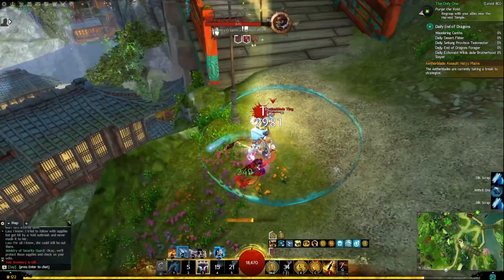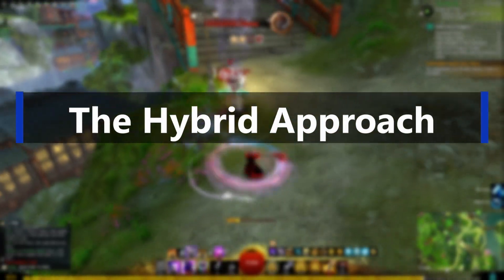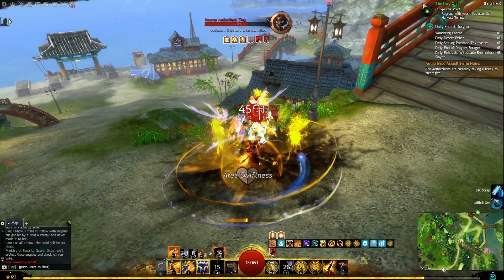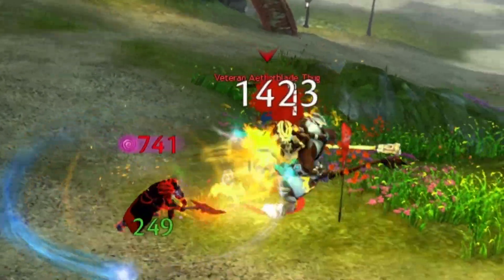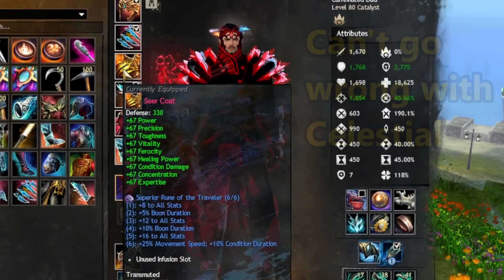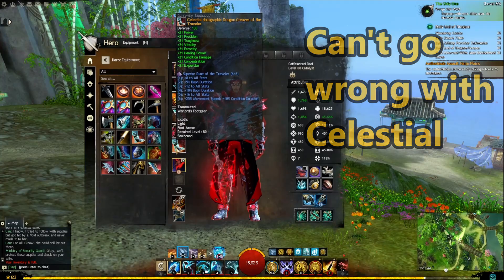The second way you can play better is to understand that just about every weapon in the Elementalist toolkit is hybrid and thus can benefit from all stats. For example, Hammer Catalyst functions amazingly as a pure power build, but it still applies a lot of burning and bleeds. When building out your Elementalist, Celestial stats are always a fantastic choice, as improving all attributes for the Ellie is incredibly beneficial.